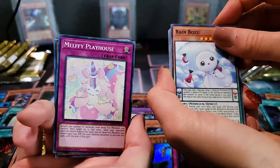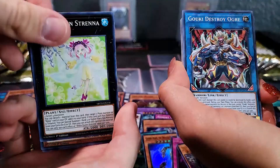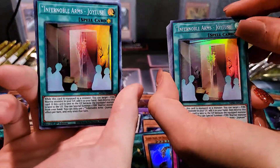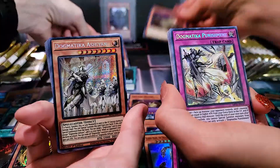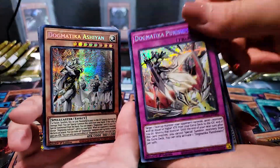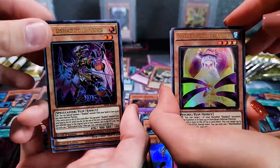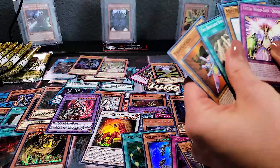Rainbow Neos, Melffy Playhouse, Adamancipator, Red Rain Droid, Rikka, Cookie. Battle Survivor, Infernoble — we are on a roll, apparently. We're just pulling all the same stuff. Magical Helm. Gizmek. Dogmatika Punishment. Fair copy of Dogmatika Ecclesia — we both pulled a Dogmatika card. That's a Prismatic Secret Rare Dogmatika Punishment — very gorgeous. Another Tri Brigade card, Dogmatika Nexus — she got a Dogmatika pack. Shadoll Ariel, Shadoll Qiass — interesting that we're pulling archetype cards that are the same. That is really weird — let us know if you guys have experienced something like that.